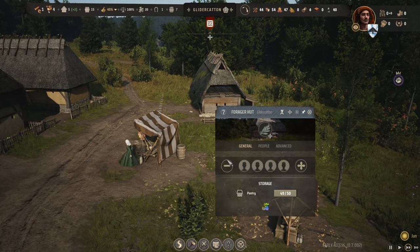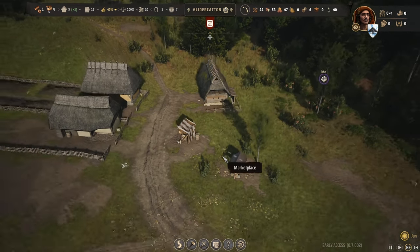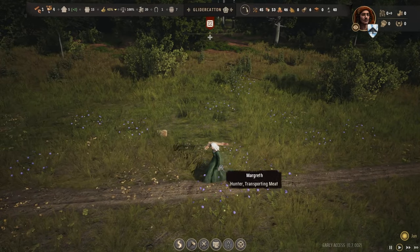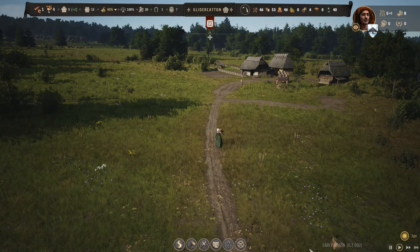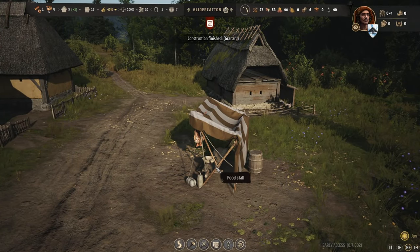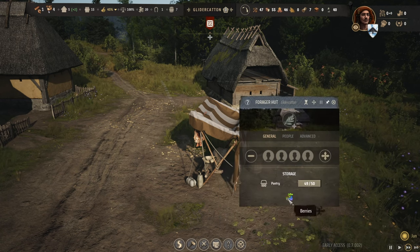Why are there no families assigned to this forager hut? I guess the inventory is full - maybe I don't need them working there right now. Let's see how our hunters are doing. Oh check it out - let's go slower speed. Someone's hauling meat. Curious to see where that goes since we don't have the granary yet. It went straight to the food stall, and from there I'm guessing it goes into the homes.